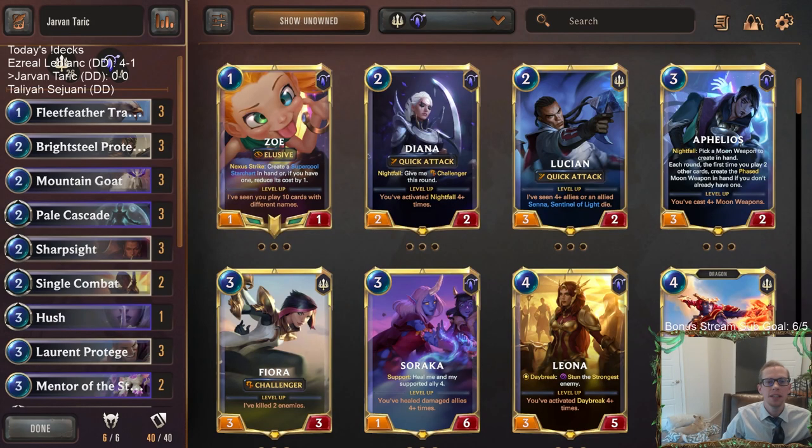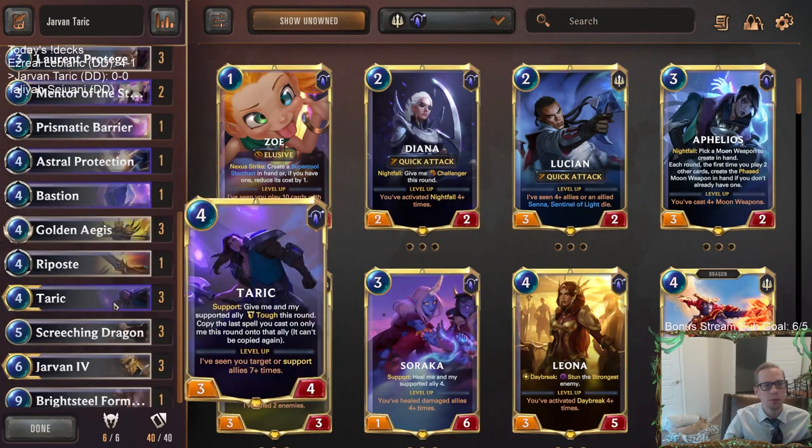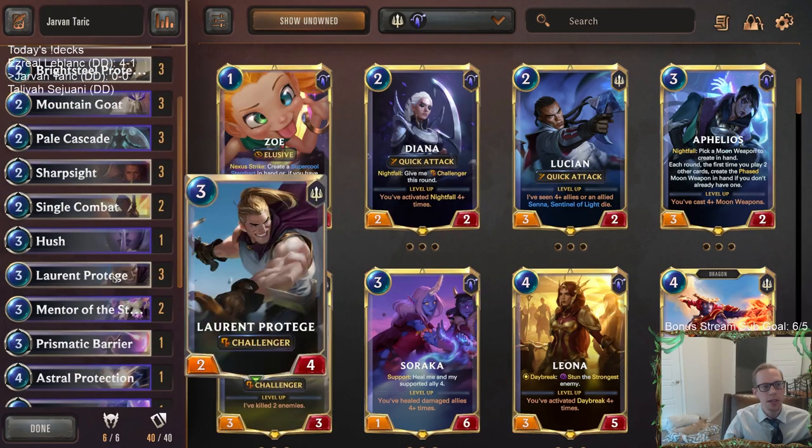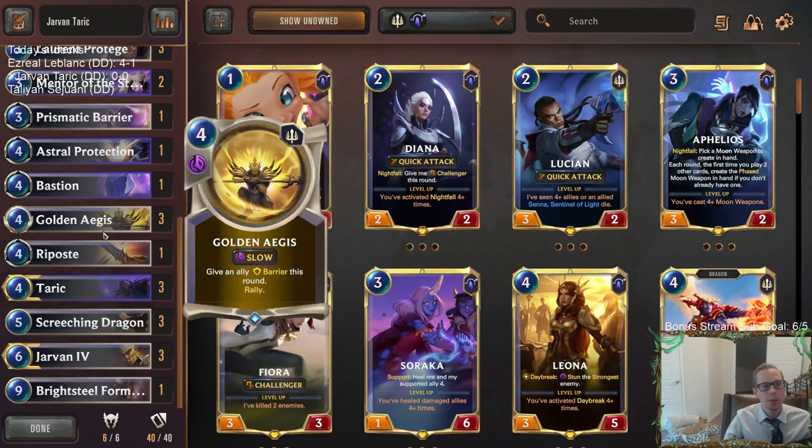Welcome everybody in Twitch chat and on YouTube for some Jarvan Taric. We've got another cool combination with Jarvan, this one with another support champion. Last time we did Shen, which was a good support champion and a deck that turned out very well. This time we're heading over to Targon for Taric as our four mana support champion. We have some good Demacia units, some really cool spells, and a really cool combo.